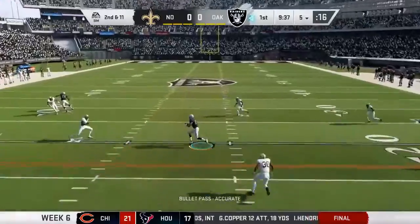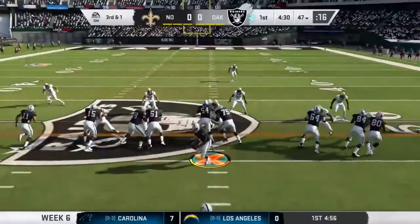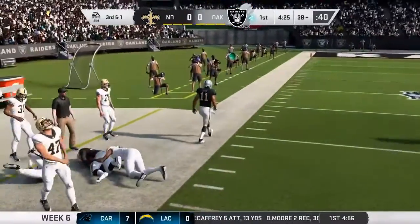From deep in their own territory, they look to throw. He's got a man wide open. Trying to run forward with Jacobs. He's got the first down and more, inside the 40.